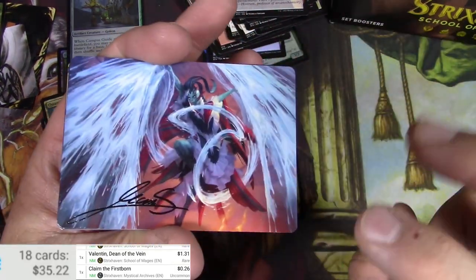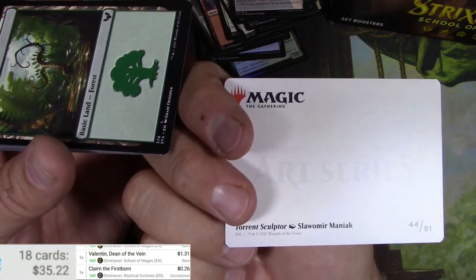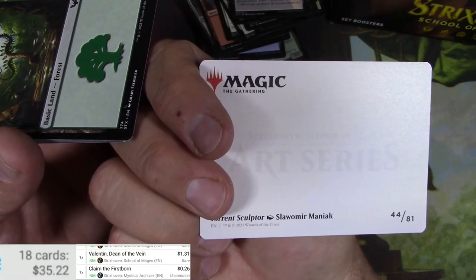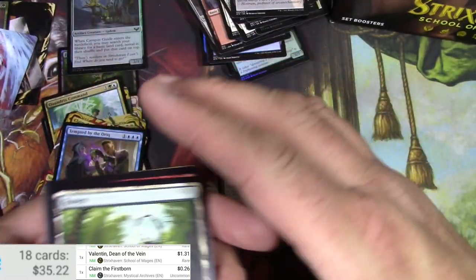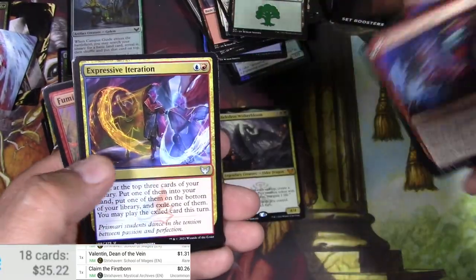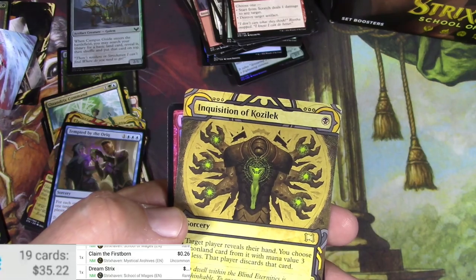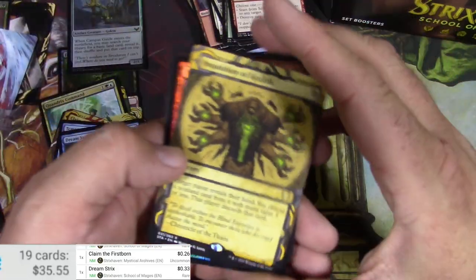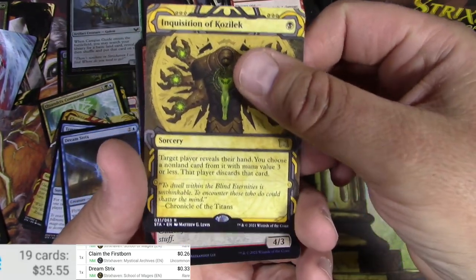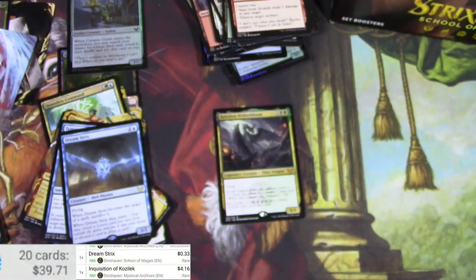Here's our signed card — maybe someday they'll actually get these right and have them actually signed, just like sports cards. Torrent Sculptor by Slawomir Maniak — my apologies, I probably butchered that name. The Dreamtrix is the rare here, and an Inquisition of Kozilek. Target player — if their hand has cards with mana value three or less. Very cool to see the Eldrazi showing up in this; they'll be back. $4.16 for that one.